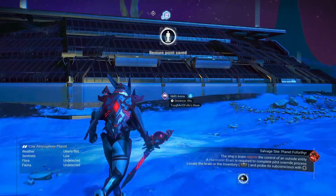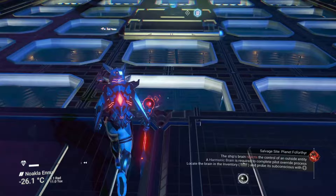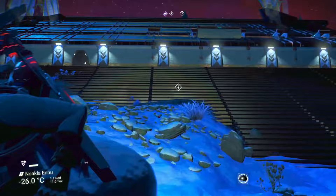First up we have a base called NMS Arena, built by Reddit user KeyActive8170, and this one is located in the Paradise Galaxy, Ecentham. I've showcased a couple of stadium-type bases in my videos before, including a recreation of a Rocket League arena and a recreation of a football stadium, but I think this one is probably the most impressive. You can actually walk over the top of this arena and look down through the glass floors, and there are also some holograms of some pretty cool flying creatures.